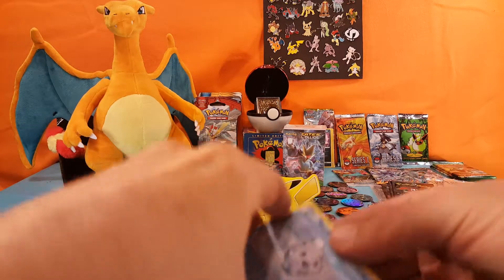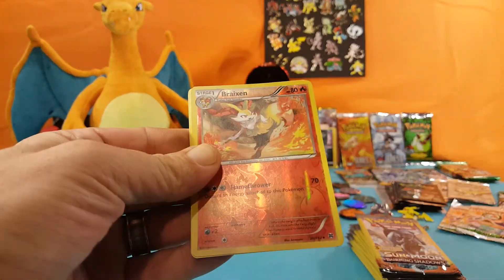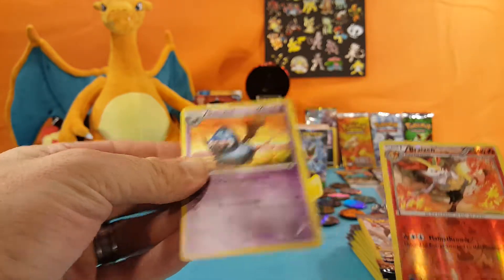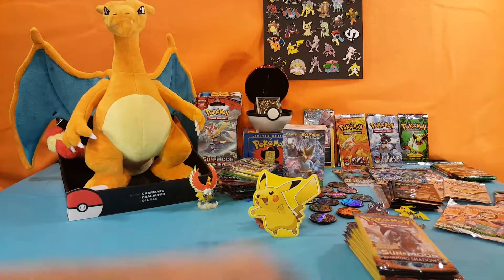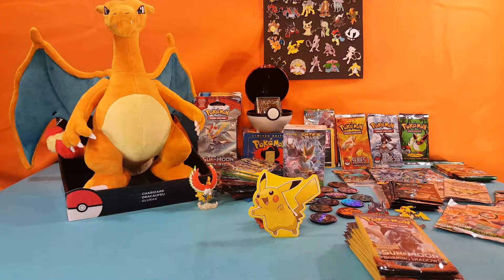Last pack: Vanillite, a reverse Braixen, and a Swoobat. That's just an uncommon, but still it's a reverse hollow in a three-card pack. I'll take any of them.